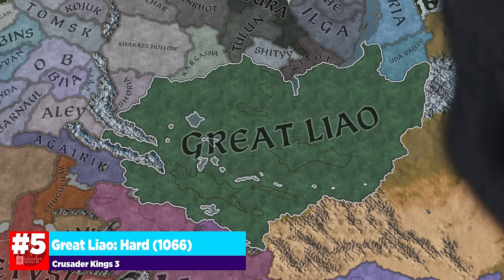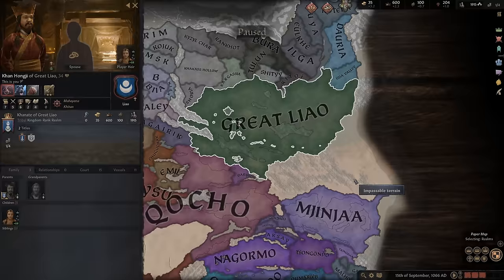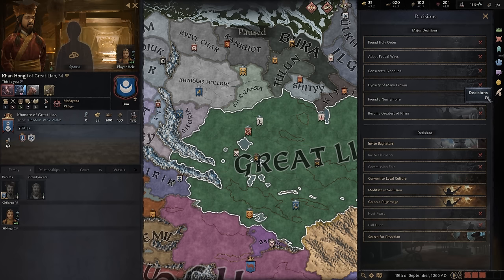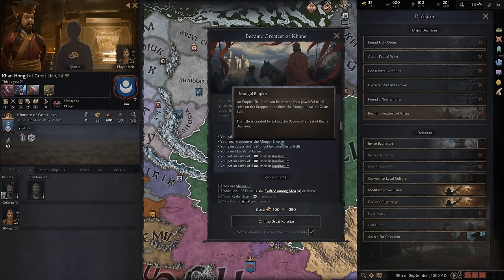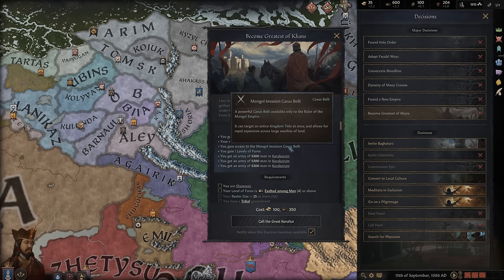Number five brings us far to the east in the era of 1066 — this is Great Liao. For those of you that are fans of history, you probably know where I'm going with this, but this massive chunk of land is very important and leads to a very interesting campaign. If I pop on over to decisions, you can see that you can become the greatest of Khans, and when you do this, you become the Mongol Empire. From the Mongol Empire, you get a special invasion Casus Belli. This makes for an extremely exciting campaign that is going to push you to all corners of the map depending on how fast and quick you want to expand. This Casus Belli allows you to target an entire kingdom at once and allows for rapid expansion across large swaths of land.